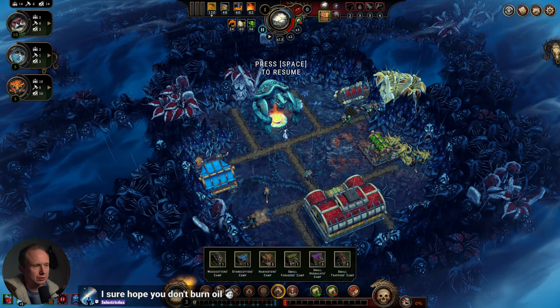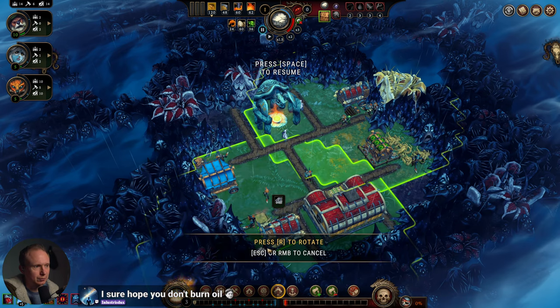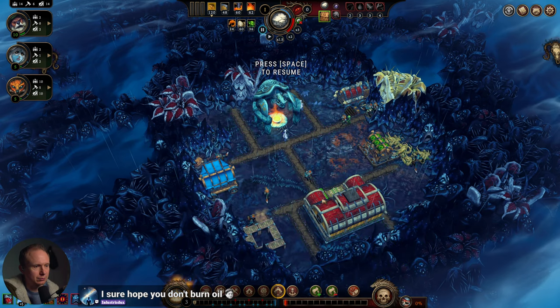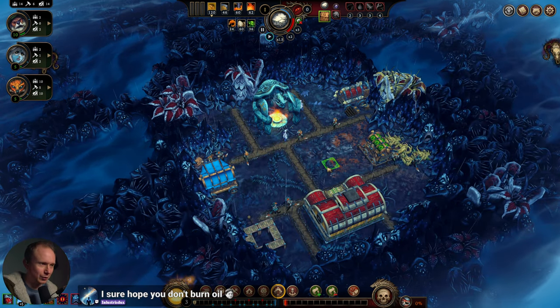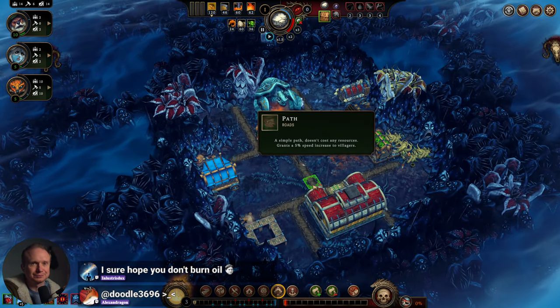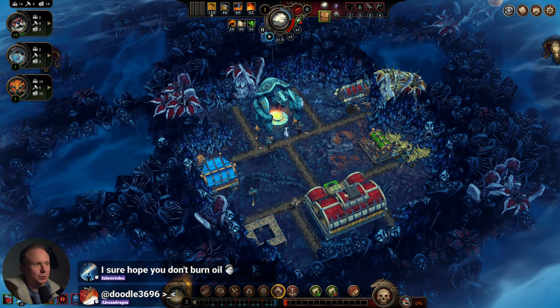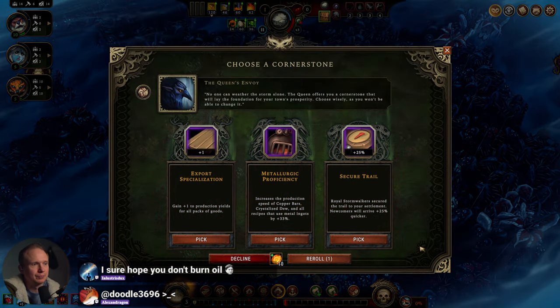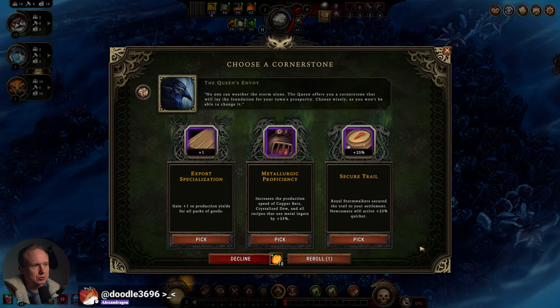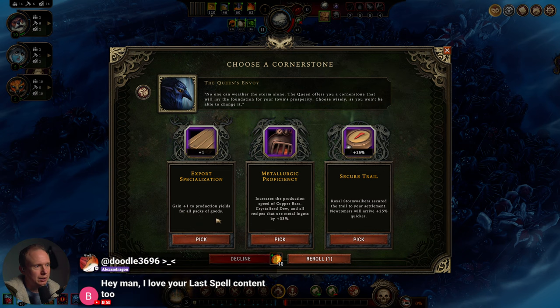I think we want a second woodcutter. We'll get that going down here. What do we get for our first cornerstone? Newcomers arrive faster. Increased production speed of copper barriers and crystallized dew. Metallurgic proficiency is good, but with corrosive rain it's a little less good. Gain plus one production yield for all pack goods — pack goods is quite good. We'll go for pack goods, I think that's the play.